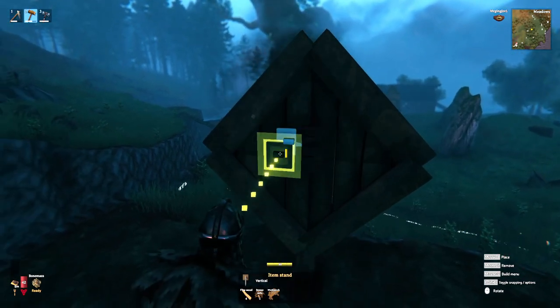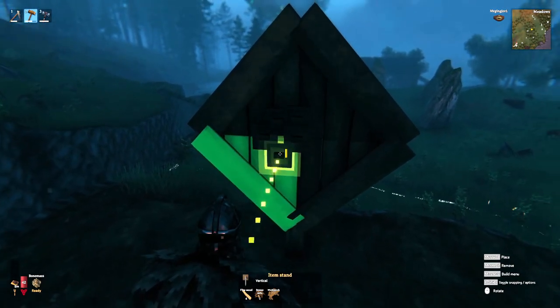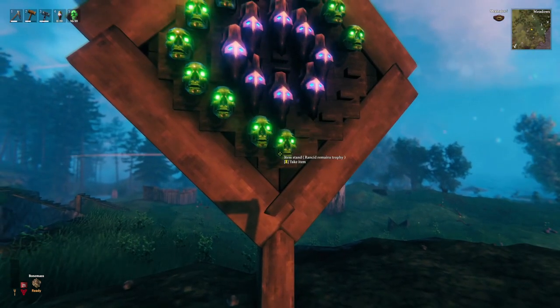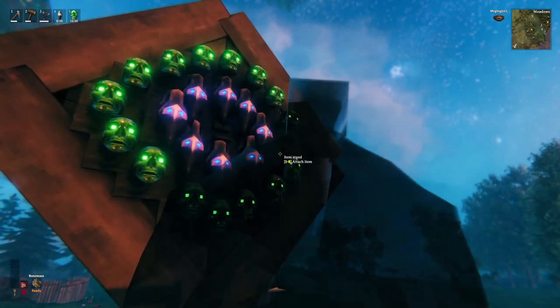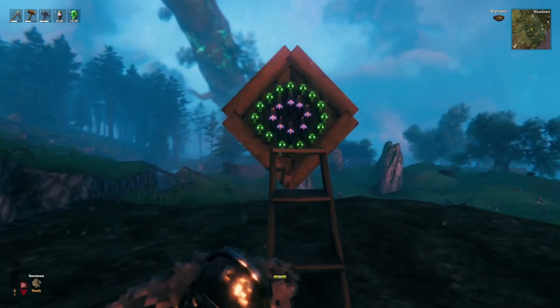Just watch as you go, and when you hang trophy items on it you're really going to be able to tell where you need to move them. I always just throw down a ring fast and then slap trophies on it, and you can see which ones need to be pulled in or out. So if you haven't had much experience making shapes with item stands, this is a good one to start with because it's fairly easy.